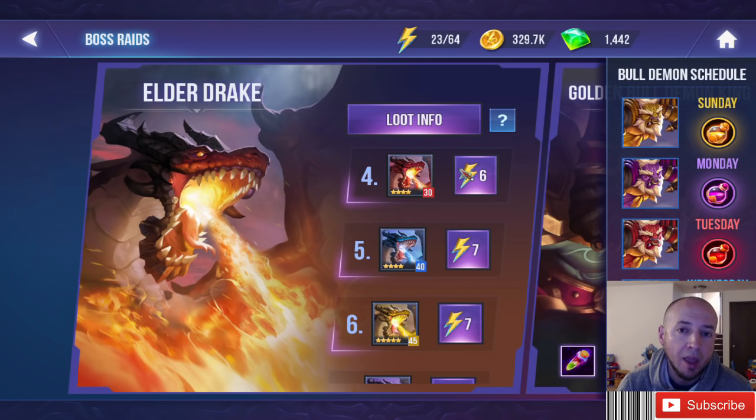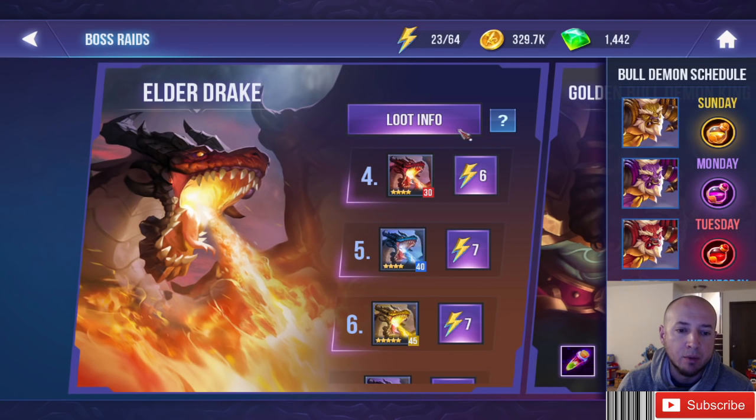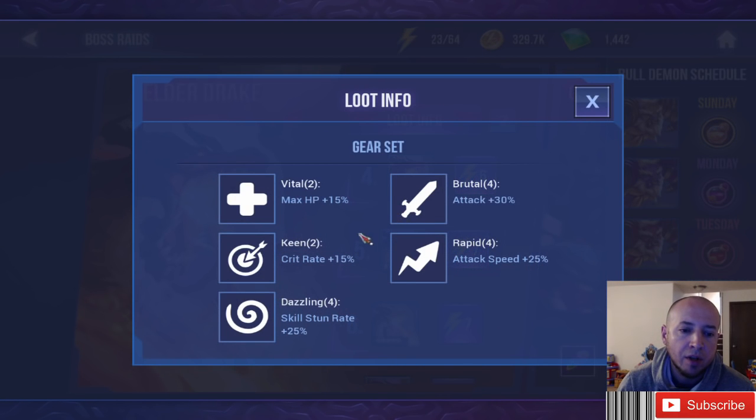I'm going to start with talking about the Elder Drake gear drops. Elder Drake will actually drop Vital, Keen, Dazzling, Brutal, and Rapid. Let's start with the four sets first, and then we'll talk about the two sets after.